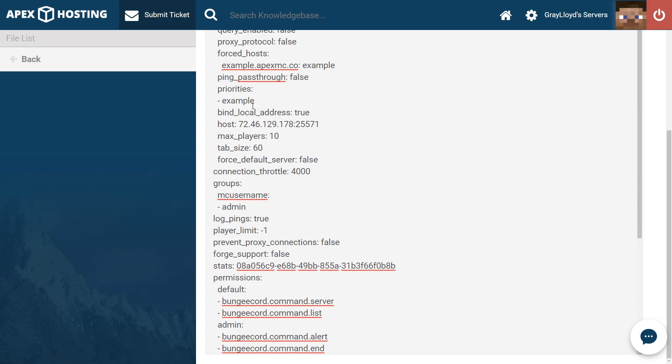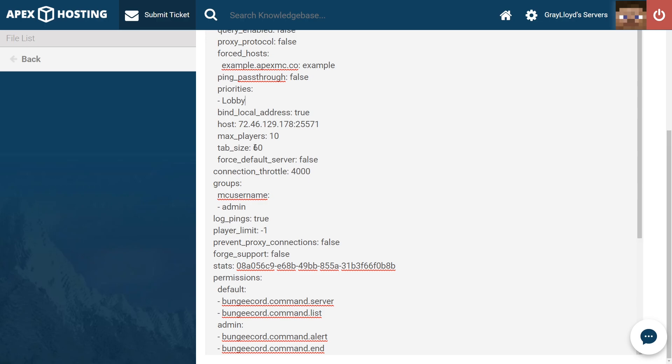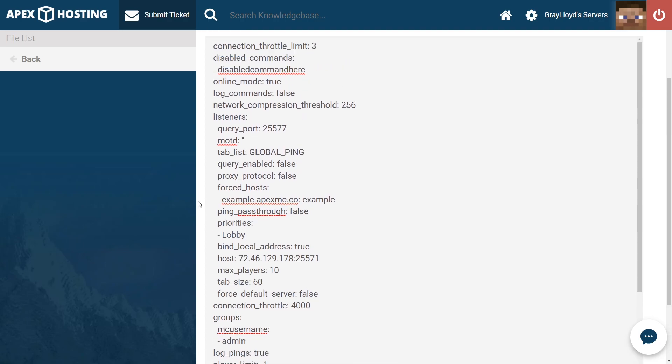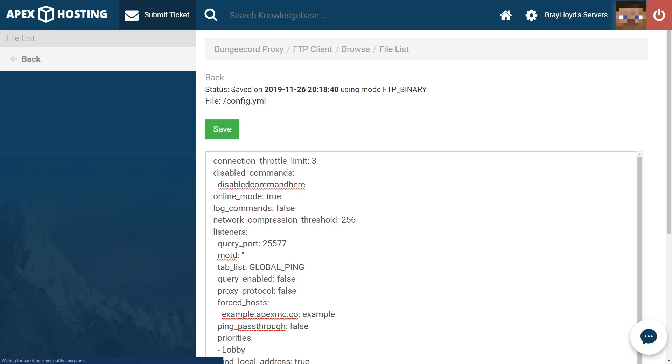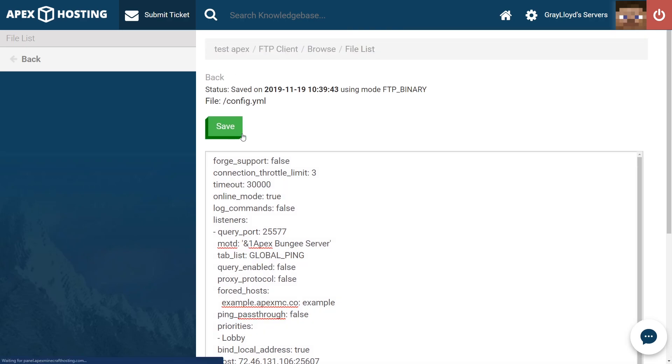Let's scroll back up to priorities and highlight all of example, then paste in the name of your server that you want as your priority. We've set the lobby because we'd rather people connect to lobby than survival. Then scroll up and hit save. Once you've configured all this, scroll back up to the top, hit save, and feel free to restart the proxy server.